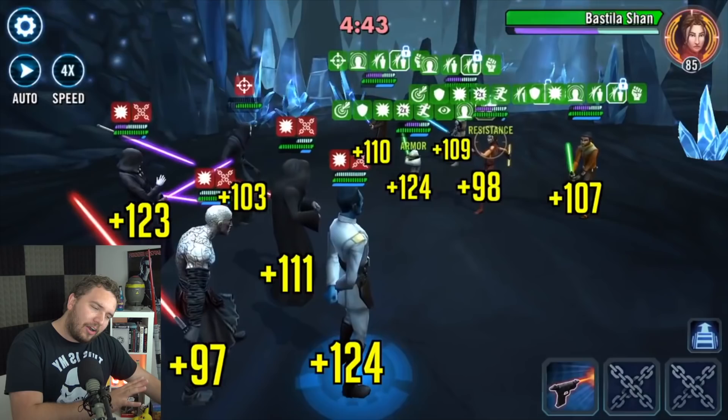Last week was our most recent Territory War and it was also the Territory War where Bastila finally got her feet wet and had some action. I got this question a ton of times: what are some counters to Bastila? Because our guild faced some Bastila walls and we had a hard time.